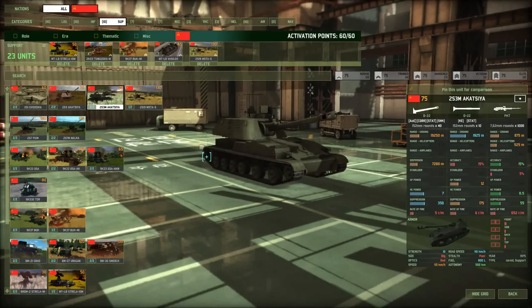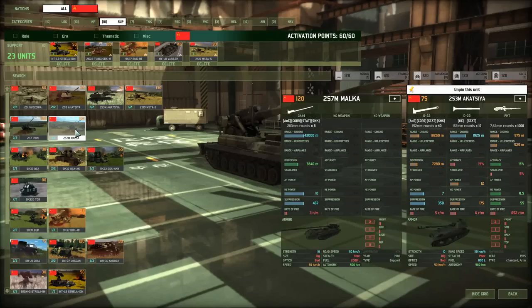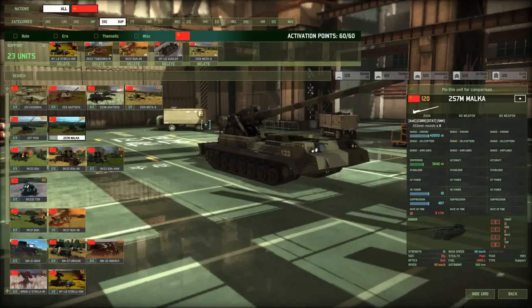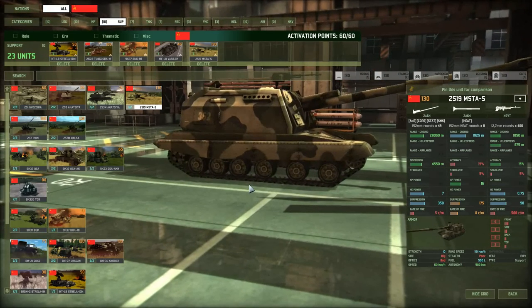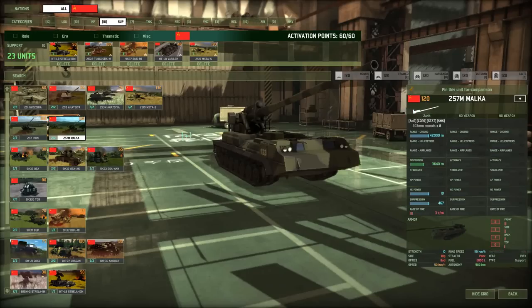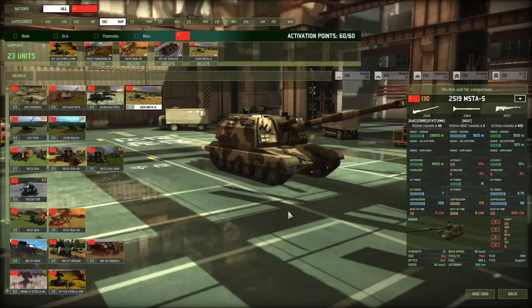Aim time is a big factor in artillery that also isn't shown on the unit card. Units like the Akatsiya and Malka take 30 seconds to fire — you click the ground and they need 30 seconds to aim before their barrage begins. However, certain units have advanced fire control, like the Mista which only takes 6 or 7 seconds to fire — an enormous advantage. There's no way to tell without testing yourself. Advanced fire control units are generally around 130 points, so very expensive. Examples include the American Paladin and the French Caesar.